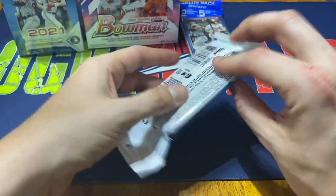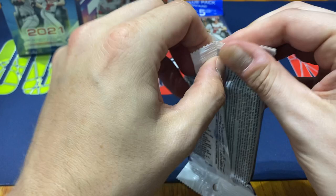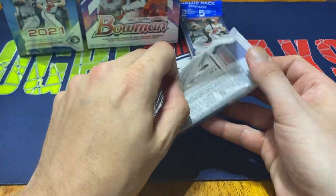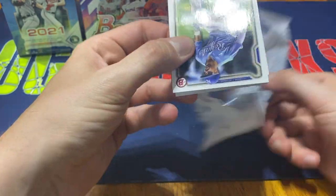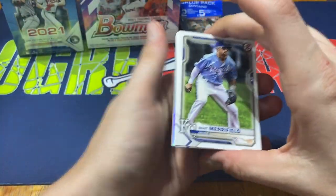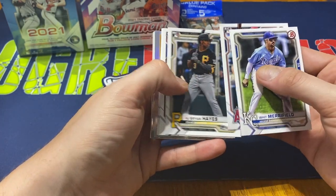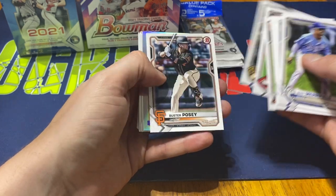I'm going to start off with the value pack and just work my way up. Start off with Whit Merrifield, Joe Adell rookie, Cabrian Hayes rookie, Spencer Howard rookie, Ketel Marte, Joey Votto, Keston Hiura.